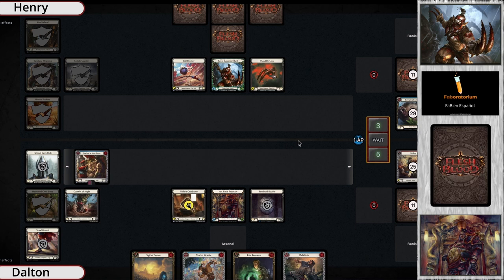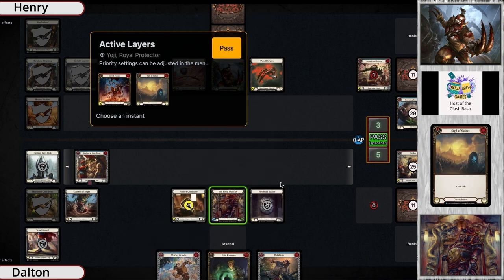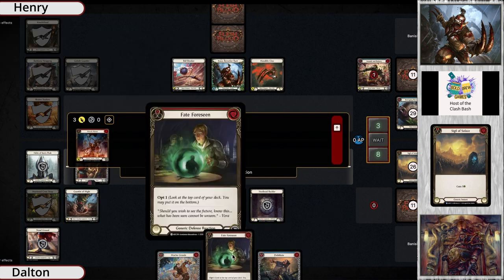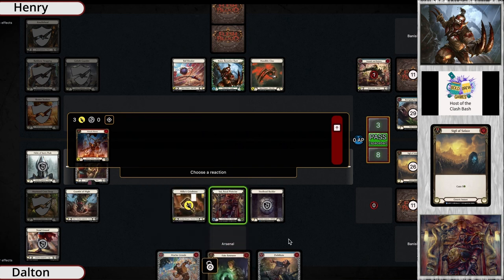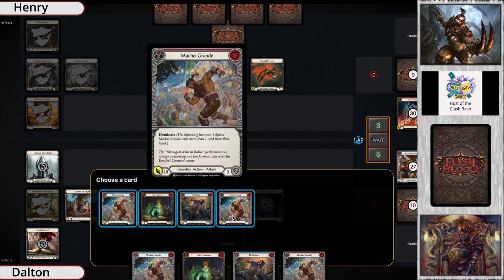Now with the Fate for Scene and Sigil — this could be a game-changer sigil. Wreck Havoc: defense reactions cannot be played on this chain link. It is only for three though — a three was rolled. So Fate for Scene cannot be used; he has to give an actual real card here. Looks like he's just going to take the three damage on five. He could play the sigil.